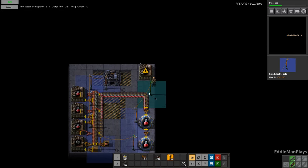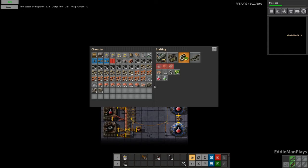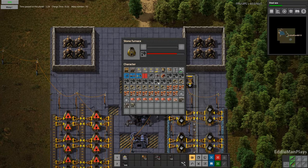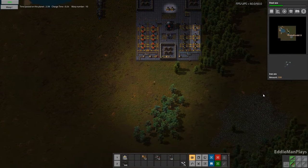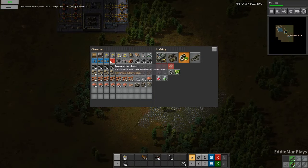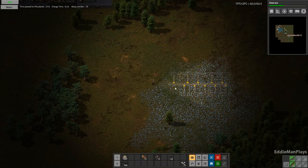It didn't take all my resources, but that's okay. We have plenty of trees here, so maybe we'll be good for a few minutes. We have our iron — let's go ahead and get our mining column on here.